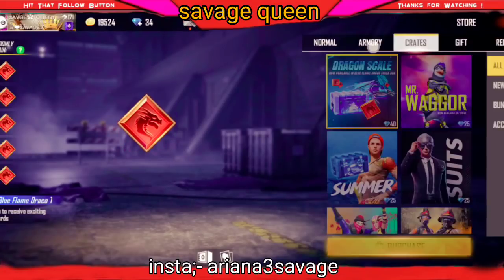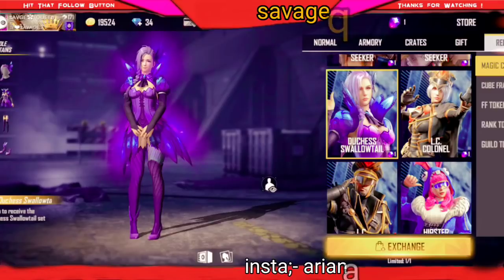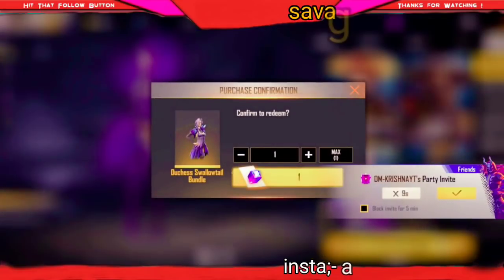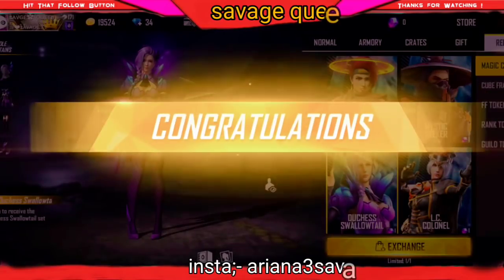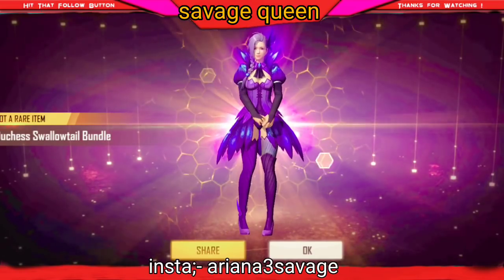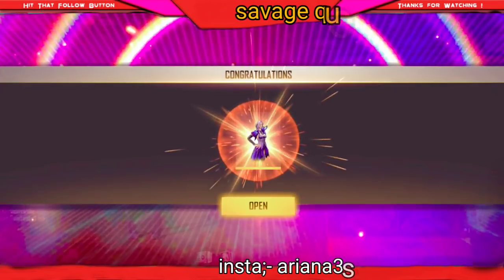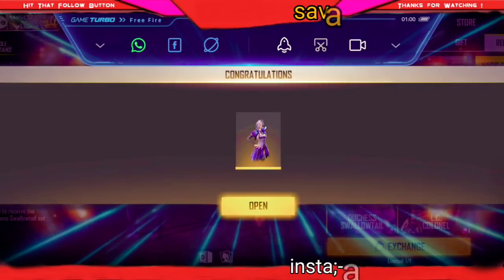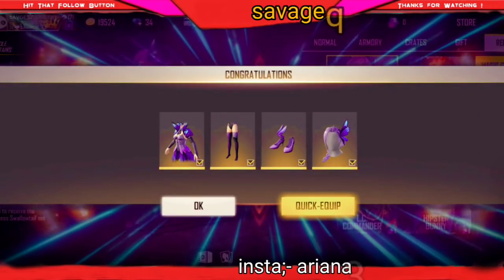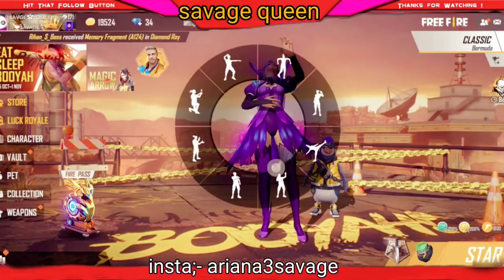When I came to Royal, I had a lot of spins but I didn't have enough spins to take the bundle, so I waited. Finally I will take this bundle using the magic cube.